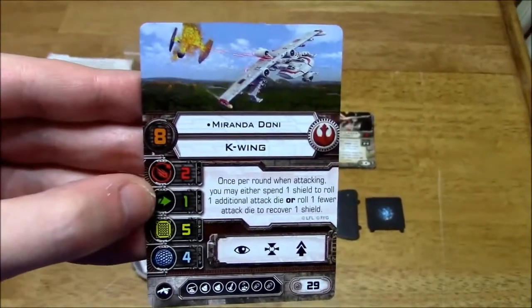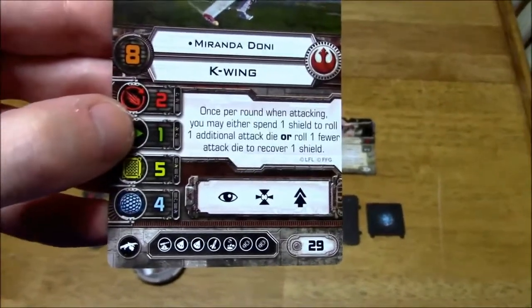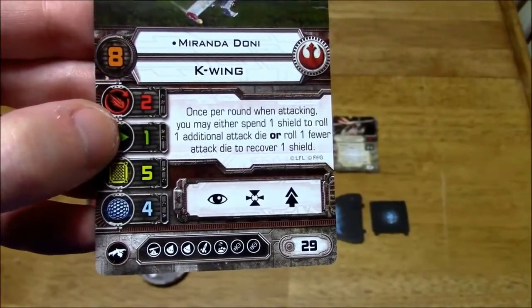You've got 1 Agility, which is why I think it's a bomber, and you can even see on the very bottom of the card all of those munitions that you can put on it. You've got Proton Torpedoes, Missiles, Bombs, that kind of thing, and Turrets.